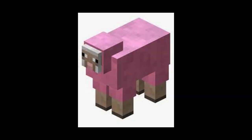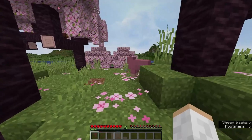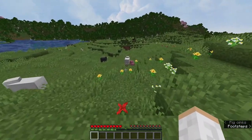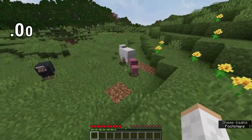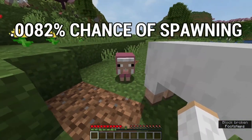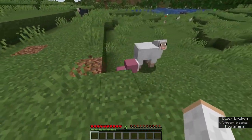Coming in at number 1 is the Pink Sheep. The Pink Sheep in Minecraft is one of the most rare mobs, and for a good reason. This sheep has a 0.1558% chance of spawning in the wild, which is honestly pretty insane. But the Baby Pink Sheep is even more rare — it has a 0.0082% chance of spawning. That's insane, so good luck finding one of those.